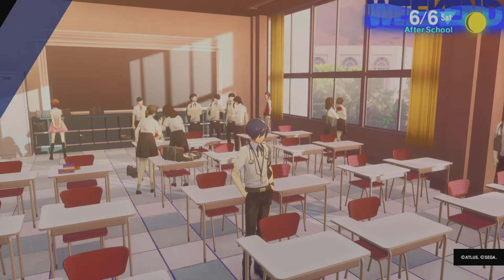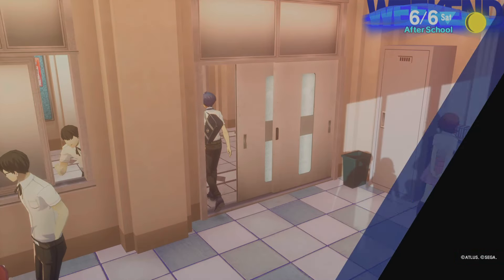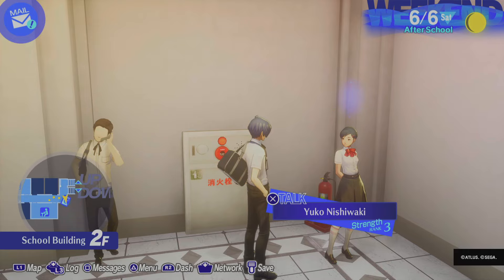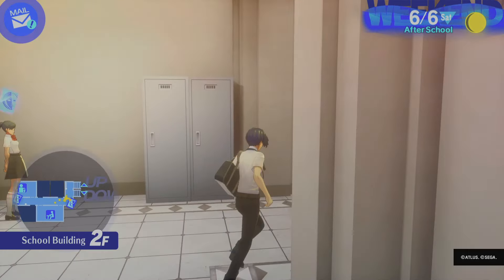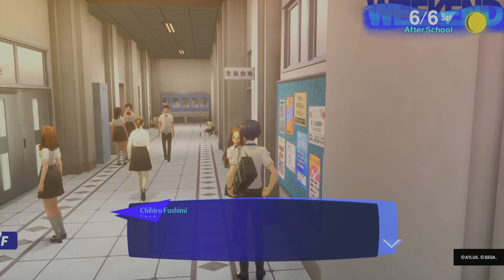After school? Wow, that was fast. We can't do anything with the track team or any of the others, so what we're going to do is work on Chihiro. She's a rare social link that we don't get to do very much.